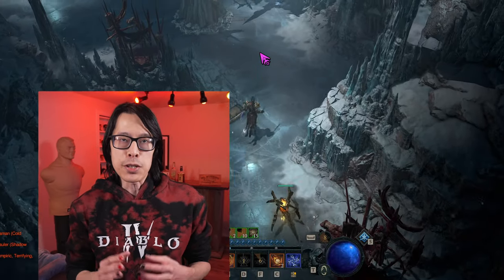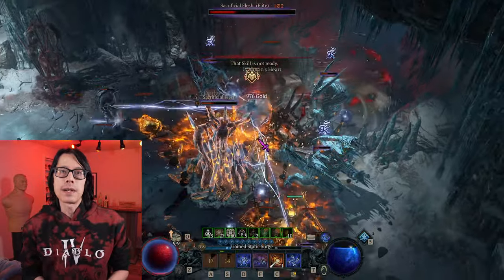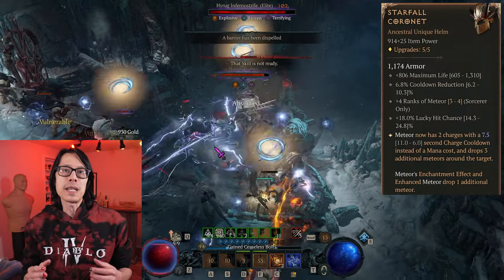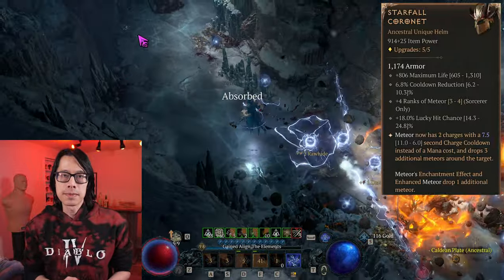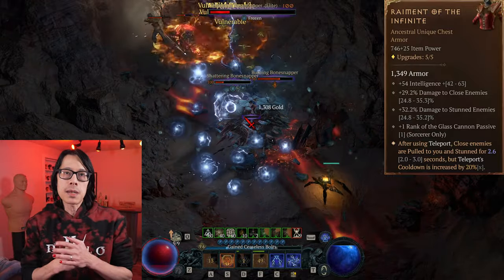Before I get into the leveling details, let's give you a preview of the final end game gameplay. Season 3 already started 3 days ago, and so far I've logged in about 30 hours on my new sorcerer character. I finally just got the newly added Starfall Coronet — this unique helm enables a hybrid meteor setup to be supplemented into any build, even working to power up the Chain Lightning Sorcerer. Raiment of the Infinite also enables a new playstyle for sorcerers, allowing you to teleport offensively on top of enemies, stunning them and sucking them in.